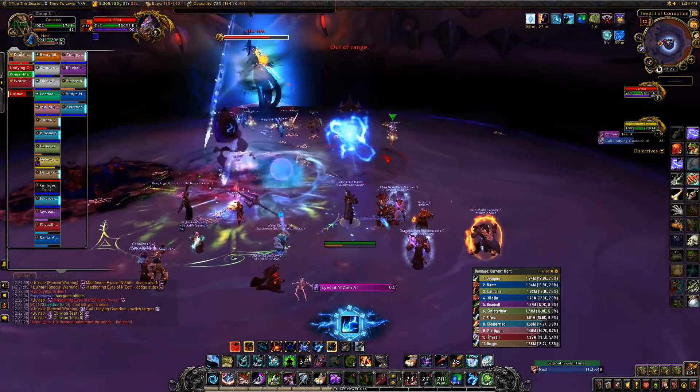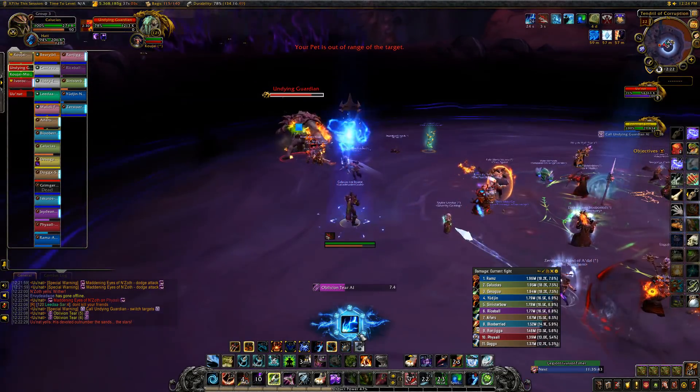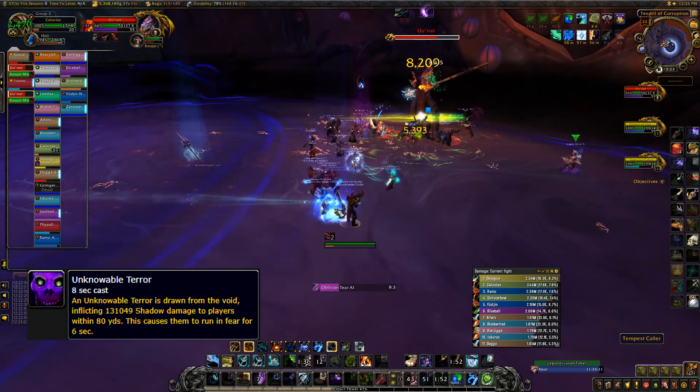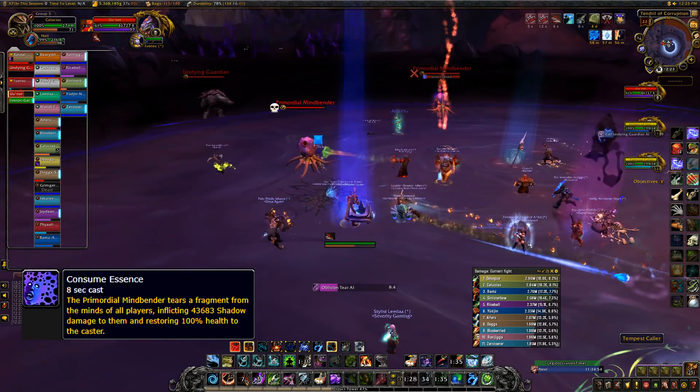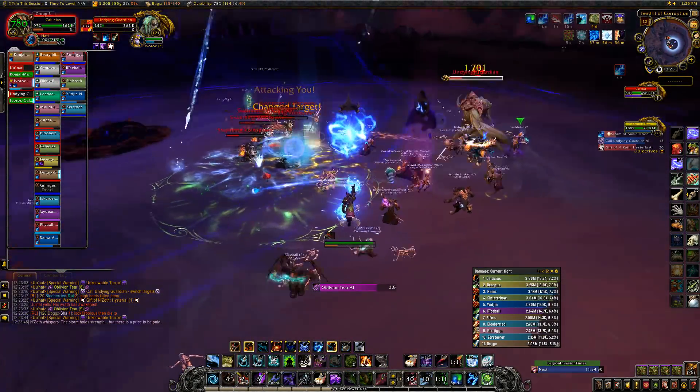Phase 2 begins at 70%. Eye beams and piercing gaze do not happen during this phase, and the area will be reduced further by Obscurity. A large portion of the room will be affected by a faint blue circle — just don't stand in it. Mindbender adds will spawn and need to be interrupted; they don't need to be tanked, just switch and immediately kill them.